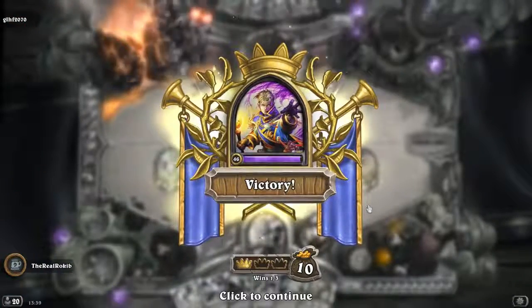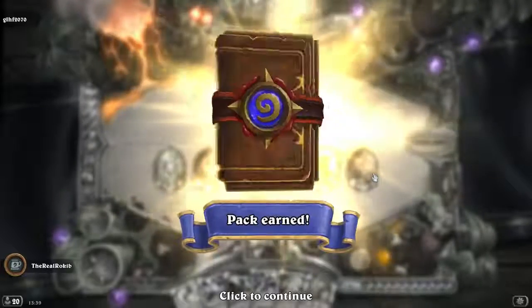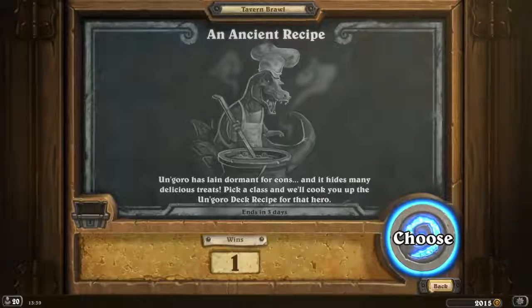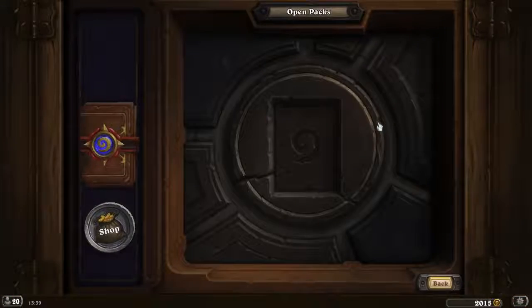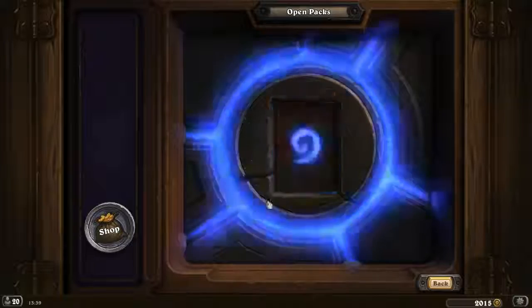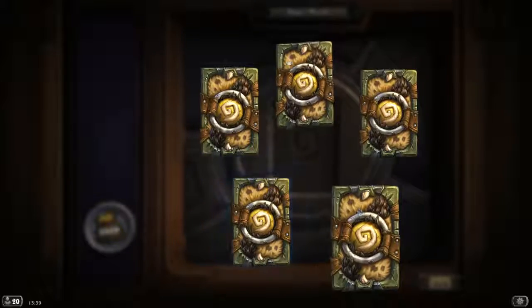He got disconnected. Let's open up this pack before I forget — in my last video I did open up several packs, I think it was like 28. Okay, normal pack — golden legendary, let's make this happen! This is the Un'Goro card pack. Okay, we've got two rares.